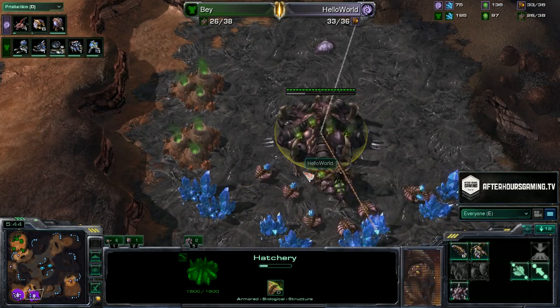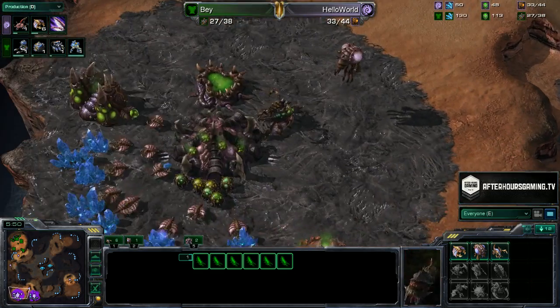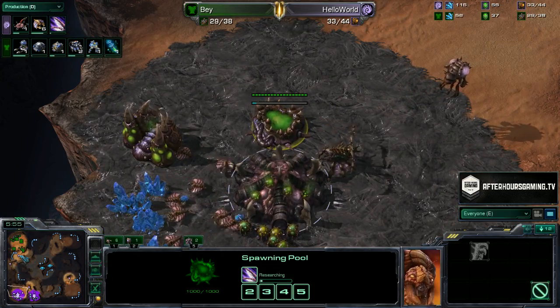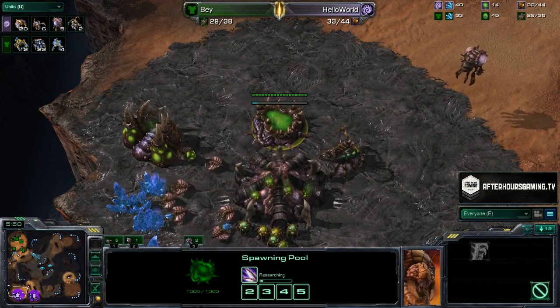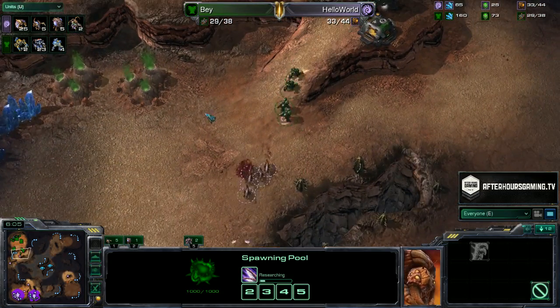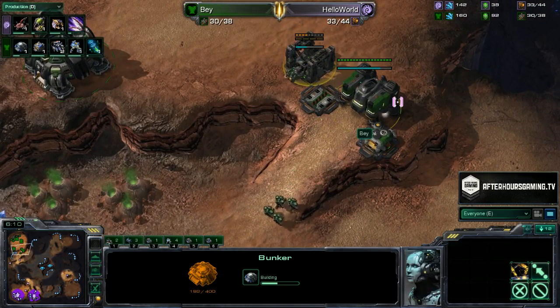Hello World having a little bit of larva stockpile issues, with overlords popping out. Going to be pumping out a ton of drones. Zergling speed is down. Both players going for a heavy economic opening. Once those ten drones pop out, we're going to see a big worker lead start to extend. Hello World tries to sprint forward with the Zerglings to pick off the marines moving down the ramp.